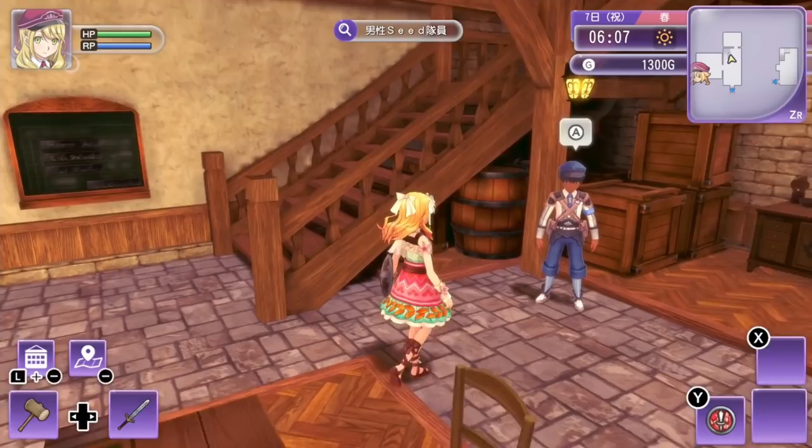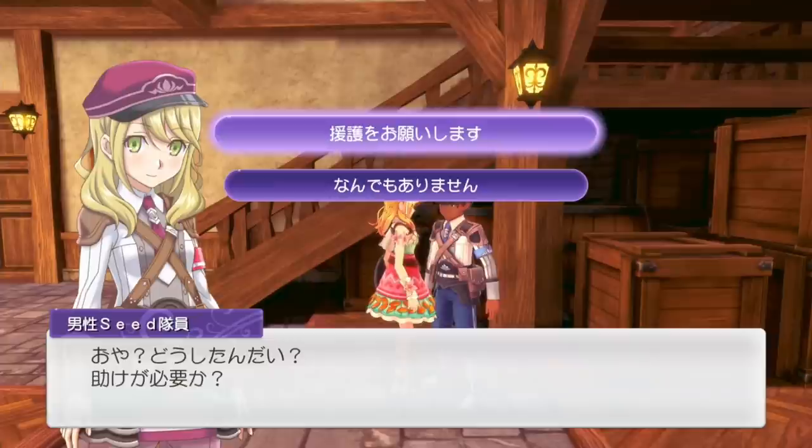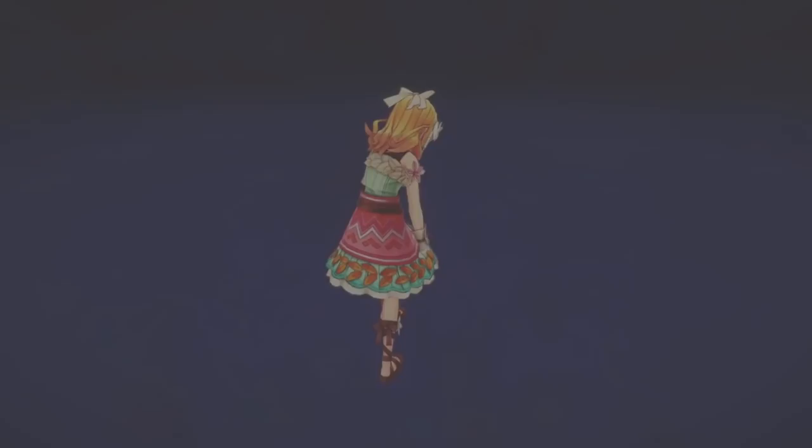Still not getting enough free benefits? Then try talking to the SEED member NPC on the first floor of Rigbar's headquarters and ask them to support you. If you then throw yourself into battle, they will randomly save you from a stun or other status conditions, or even completely heal you up if your health falls below 40% during combat.